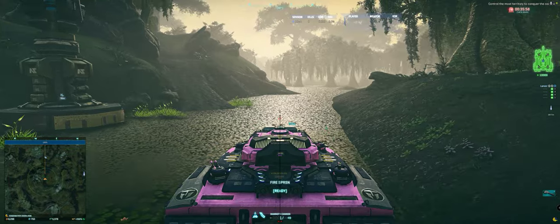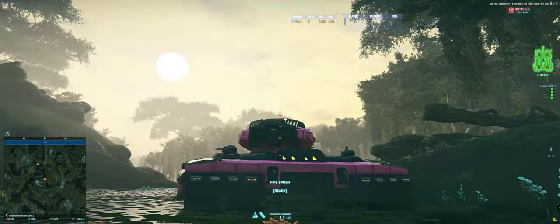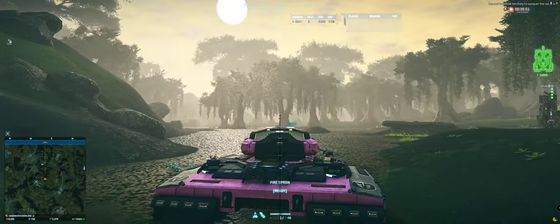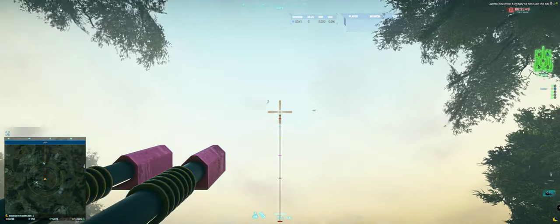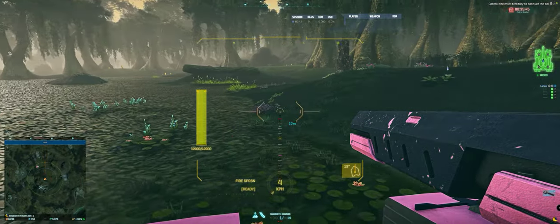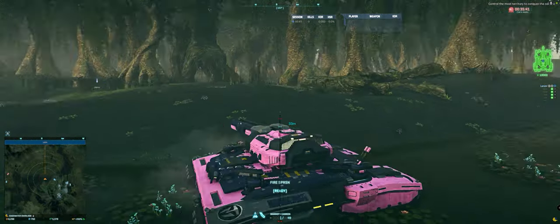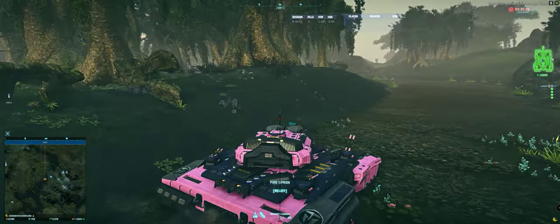The gecko has 50 rounds and the goblin has 75, so that's 25 more rounds. It fires faster and has a bigger ammo count. I'm not quite convinced of it yet, but I'm still thinking the goblin is probably the way to go.